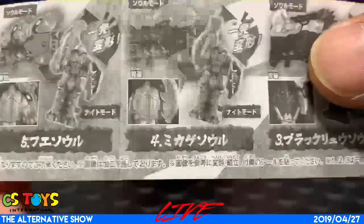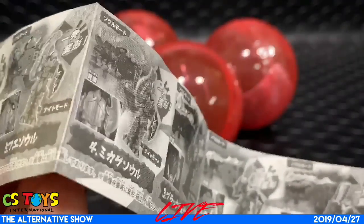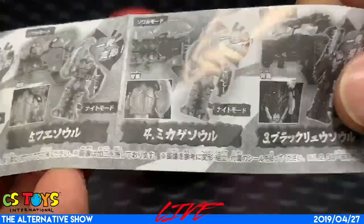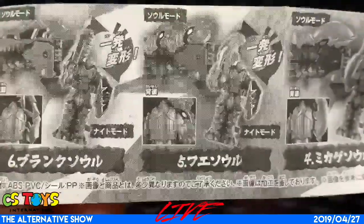The Migakesoul is already included in DX versions, so I believe you already have it. How about number five — the Fue Soul?